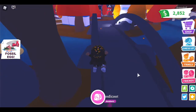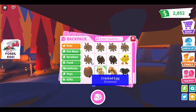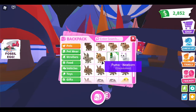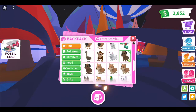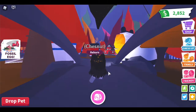Now moving on to pets! Starting with common pets: I have an otter, a ground sloth, a dog, a cracked egg pet I didn't even realize, a chicken, a chick from the egg event, two buffaloes, some bandicoots, a snow cat, a silly duck, a puma, a fennec fox, a couple of dingoes.